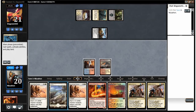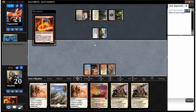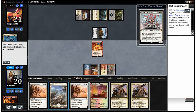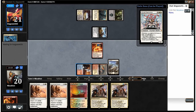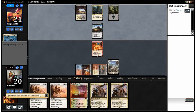Wow, two Jeskai Ascendancies — I don't know if I want two, but we're gonna play our Abbot of Coral Keep and see what we hit. We hit an Exemplars, which is not something we can play right now, so that's a little frustrating. We'll play a land and end our turn. We can play out the Ascendancy soon and start getting all kinds of crazy triggers. It'd be nice to have another creature out, but Secure the Wastes can do that for us.